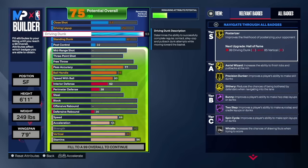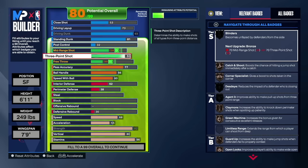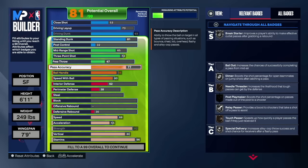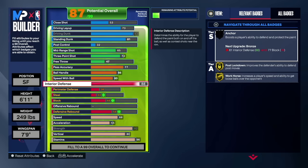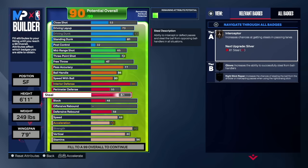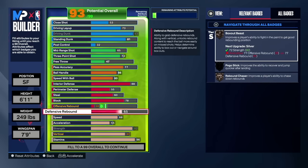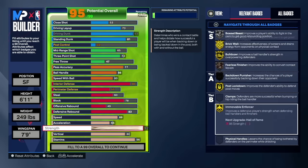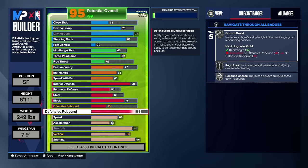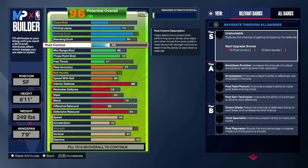Standing dunk at 81 — you get Rise Up and Fast Twitch. We'll give him a little three-pointer starting at 60-65 and raise it if possible. Interior D at 88. Perimeter D at 55 — Giannis has good perimeter D but you can't do it all; 60 steal just to give him Interceptor. 78 block, then 85 defensive rebound for Gold Box Out Beast, Pogo Stick, and Gold Chase Down.